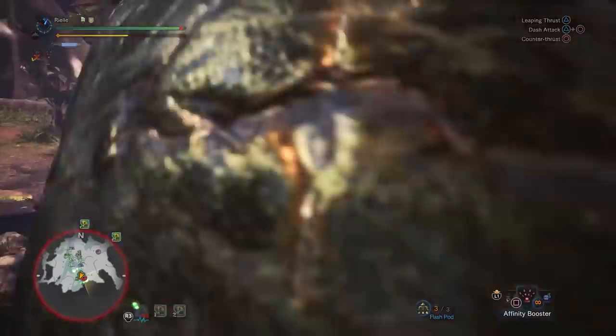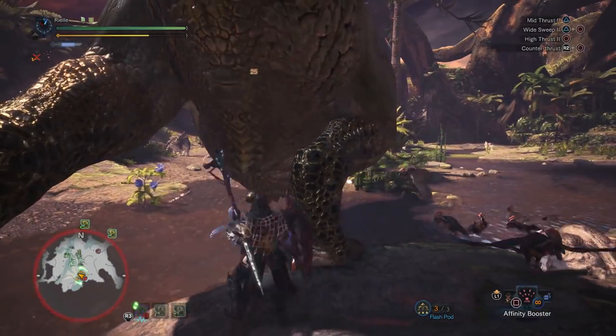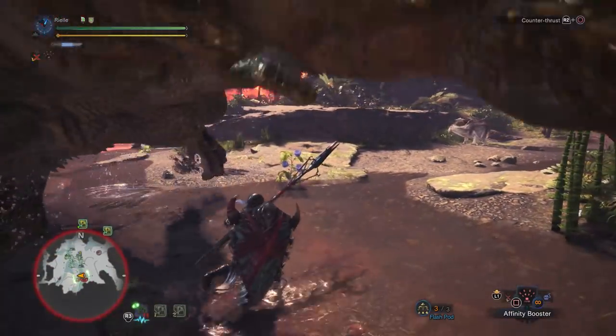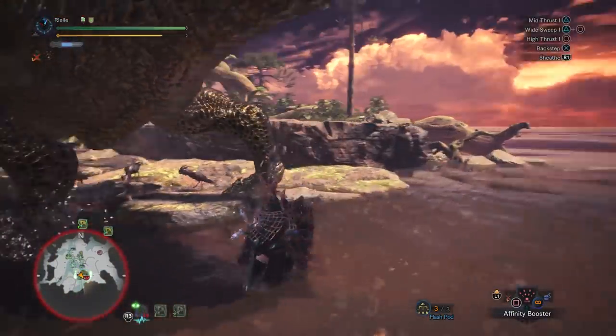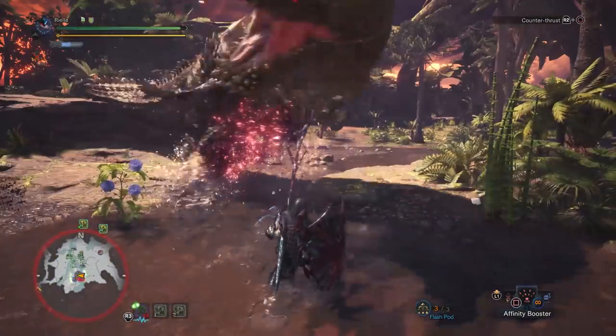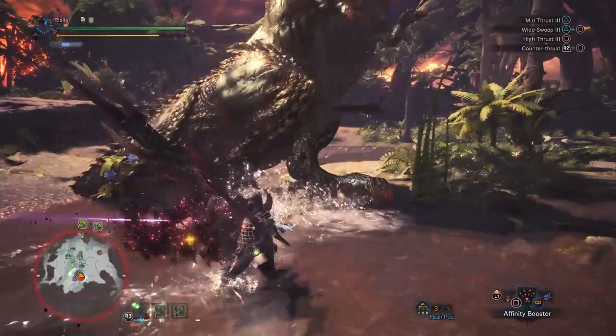When Deviljho is non-enraged, if you mainly focus on his legs and keep him suppressed out of rage mode, it makes it so you don't have to worry about all the different weak spots too much — just aim for his legs. It's sort of annoying that when he's out of rage, the weak spot on his stomach goes away, which is really unfortunate.